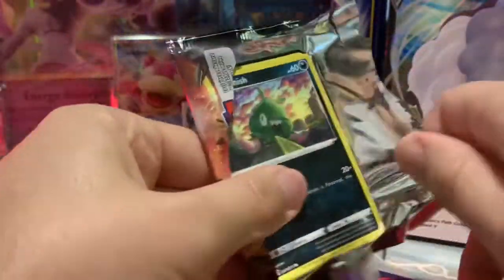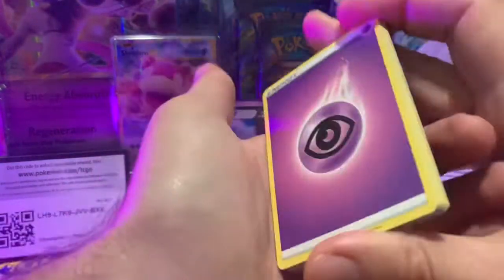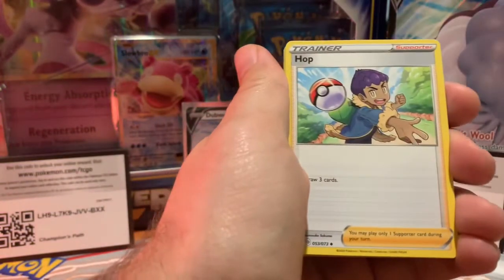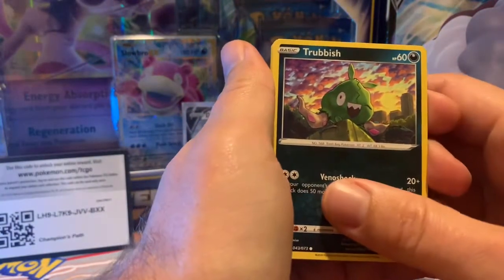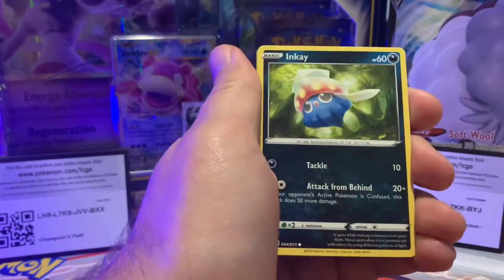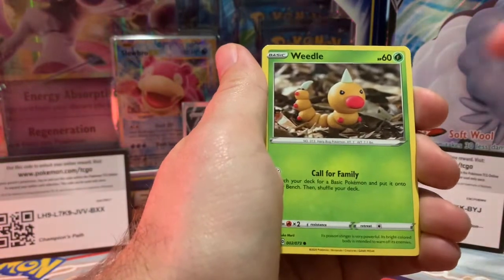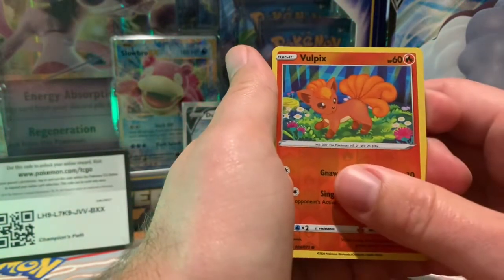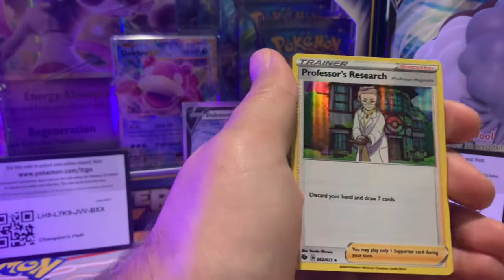Pack number three of the Dubwool box — so far nothing too good, nothing to write home about on the Facebook wall. Dubwool has been kind to us in the past because I pulled the Charizard from it. Pokemon Center Lady, Hop, Beedrill, Trubbish again with his one eye open, Hatena in the forest, Inkay, another Galarian Lanoon — I guess it's more common than I thought. Weedle, Reverse Hollow Vulpix. Next up is Professor's Research — at least it's a Hollow.